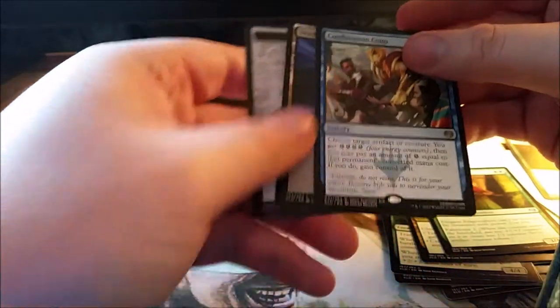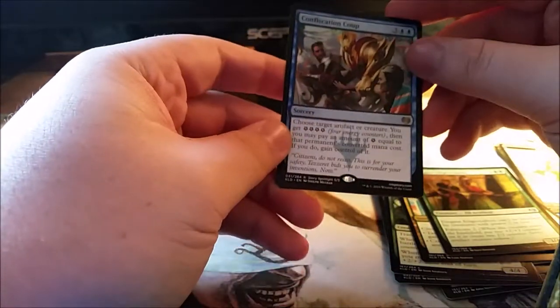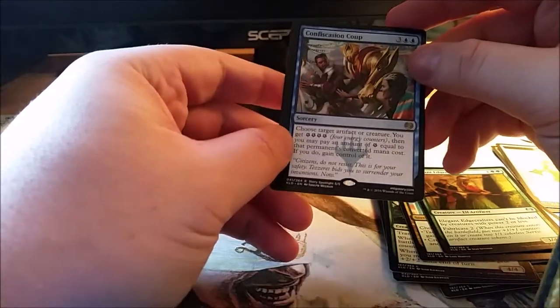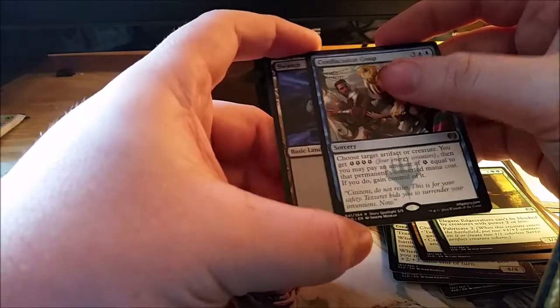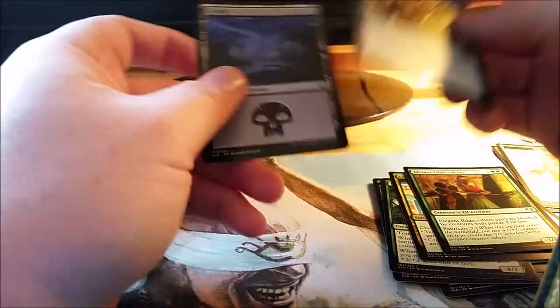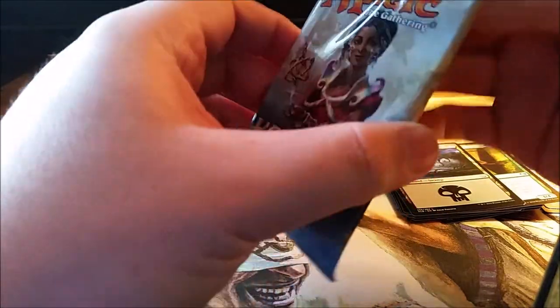Our rare is Confiscation Coup — oh, and an Assemble, that's nice. Choose an artifact or creature, you get four energy, then you may pay any amount of energy equal to that permanent's converted mana cost. If you do, gain control of it. That's not bad. We'll just do Kaladesh first — I was gonna mix it up but yeah.